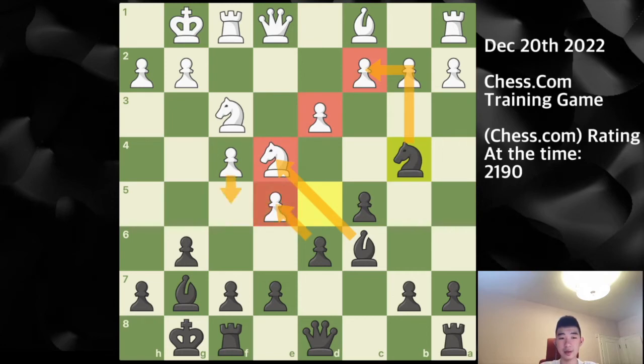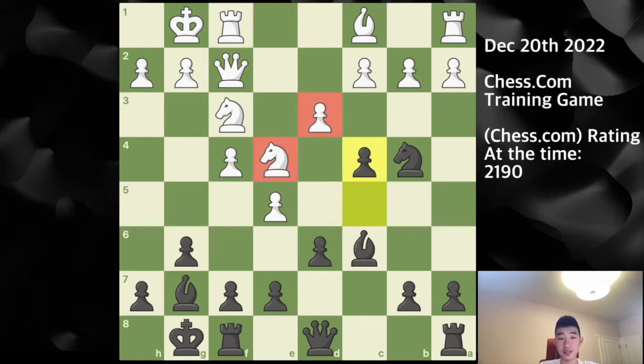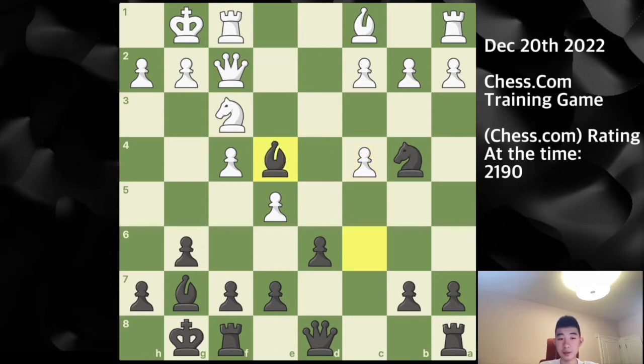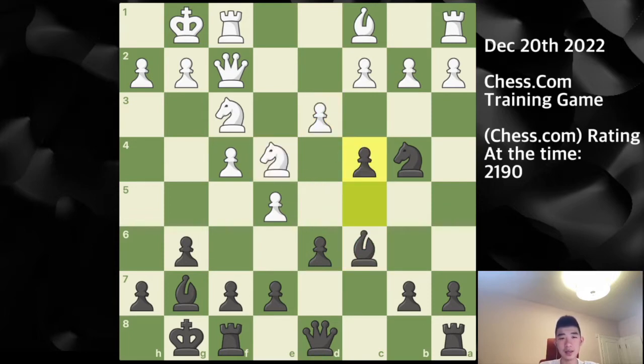At some point I can even consider capturing. So here, queen to f2. And I play this very nice move c4, undermining the defense of this knight from the e3 pawn. Basically, if you take with this pawn, then I can play bishop captures on e4. Now I also have two attackers on the c2 pawn — this pawn is also weak, I can capture here, and most importantly, I'm also up a knight.